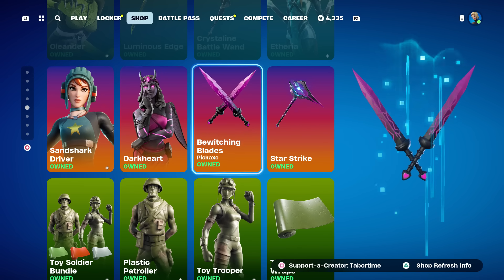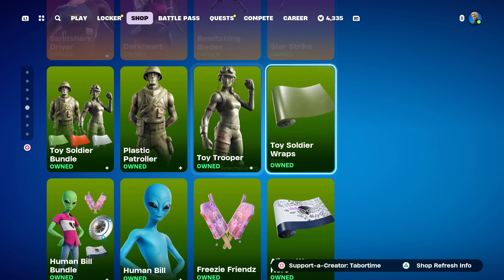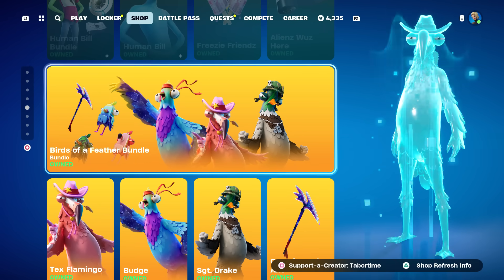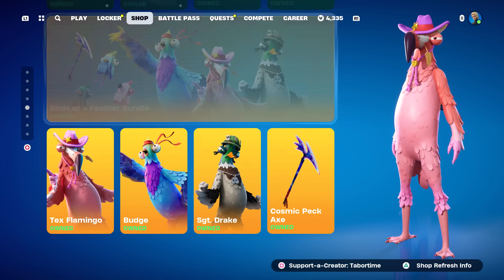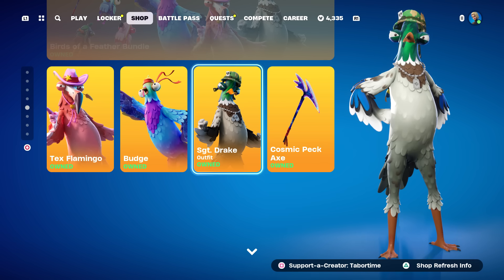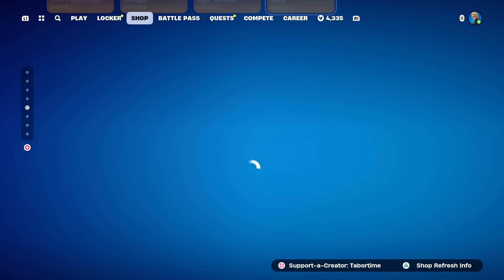Sand Shark Driver is back plus Dark Heart. I like the color scheme on Dark Heart. Here's her pickaxe, the Bewitching Blades. Star Strike is here. Toy Soldiers and Human Bill were in the shop the other day. The Birds of a Feather Bundle is on a very quick rotation — they're back already. That's Tex, Flamingo, Budge, Sergeant Drake, and the Cosmic Pickaxe.